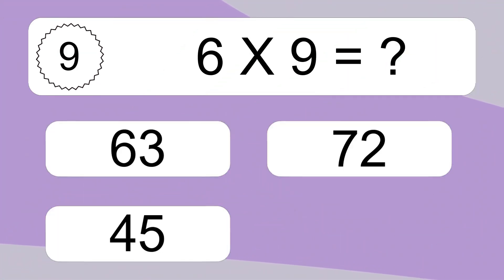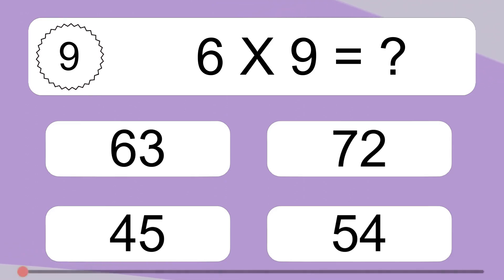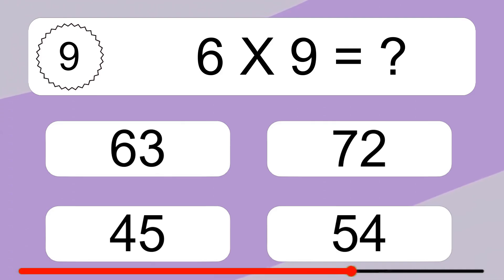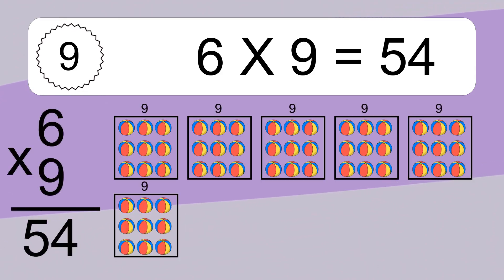6 times 9 equals what? 6 times 9 equals 54. We have 6 boxes and each box has 9 colorful balls inside. If you count all the boxes together, you will have 6 times 9 balls. This equals 54 balls.